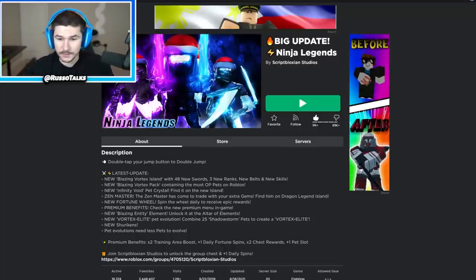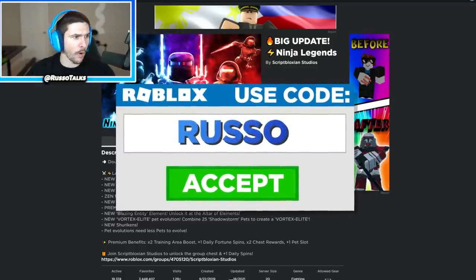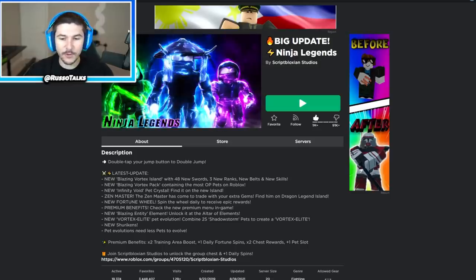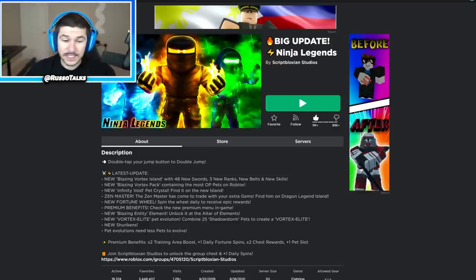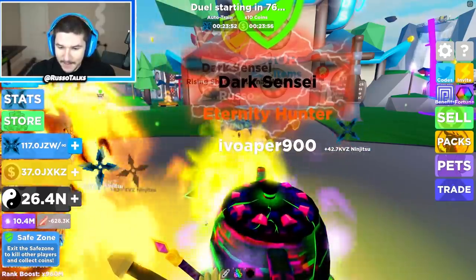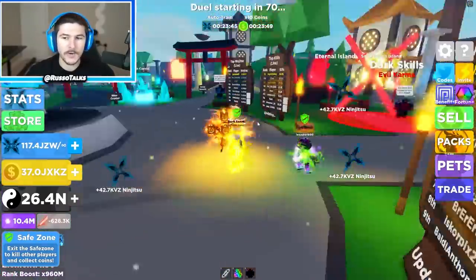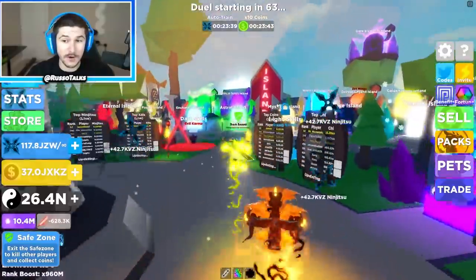Here it is right here — I'm actually so confused. New Blazing Vortex Island with 48 new swords, three new ranks, new belts and new skills. Blazing Vortex Pack containing the most OP pets on Roblox, apparently — even better than Tapping Gods? Debatable. We got the new Infinity Void Pet Crystal, Zen Master, new Fortune Wheel, Premium Benefits, new Blazing Entity Element, new Vortex Elite. There's literally so many things. Pet evolutions need less pets to evolve — I like that. There's 20,000 people playing the game, which is a ton, but obviously in its prime it was getting 100,000 plus. Maybe this is the return of Ninja Legends.